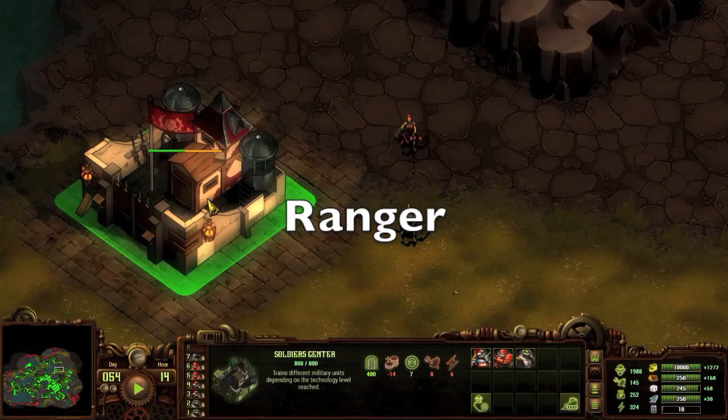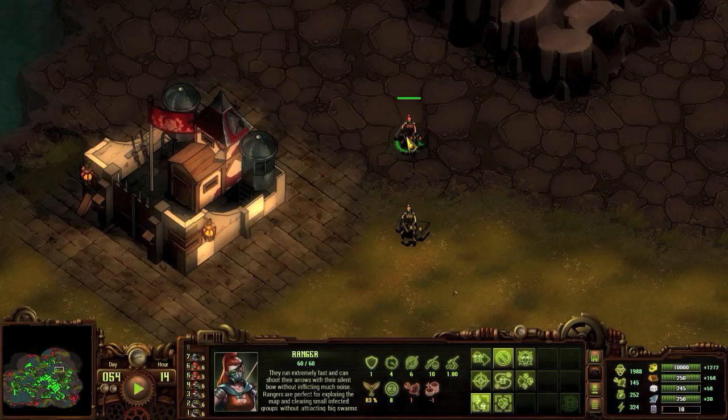Rangers are your default unit and are quite versatile. Their attacks are silent and do not draw the attention of nearby enemies. Rangers are the ideal scout as they are cheap to make and move the quickest of any base unit. The high rate of fire of veteran rangers makes them deadly on their own for lesser zombies, or lovely support for a group of slower firing units like snipers or Thanatos.